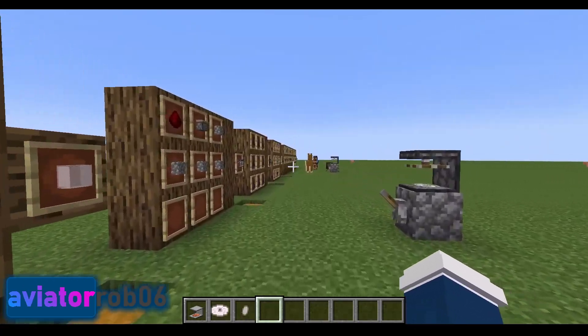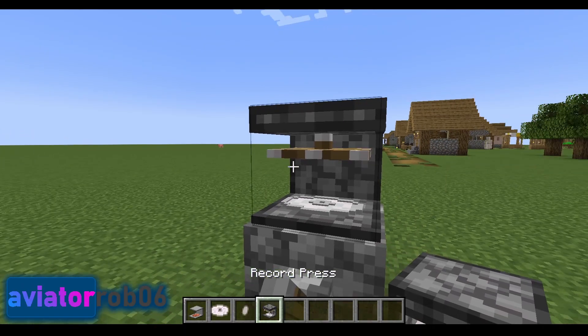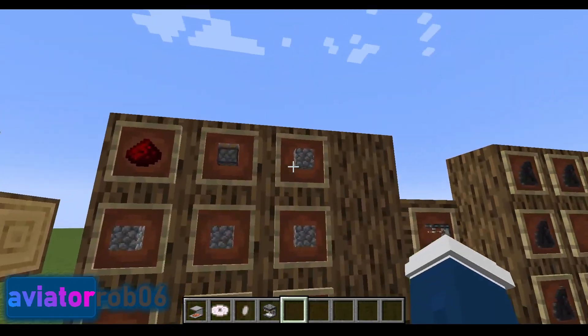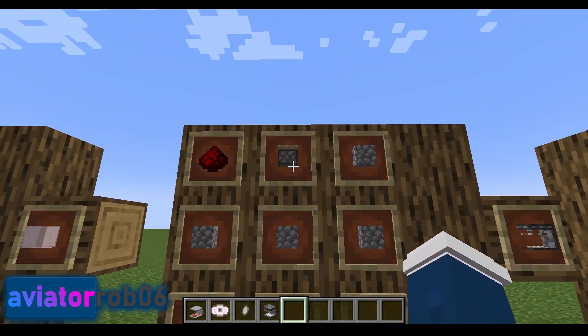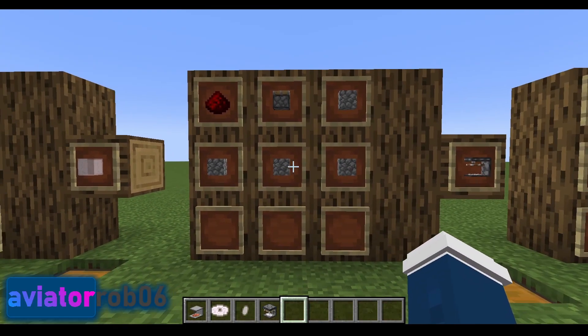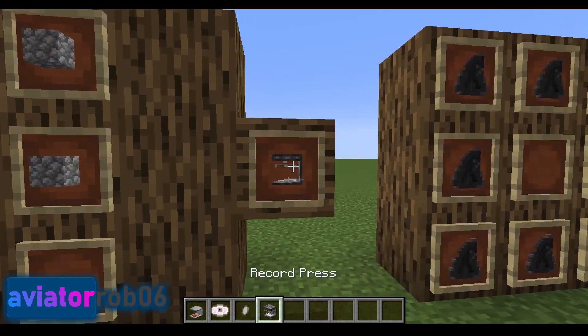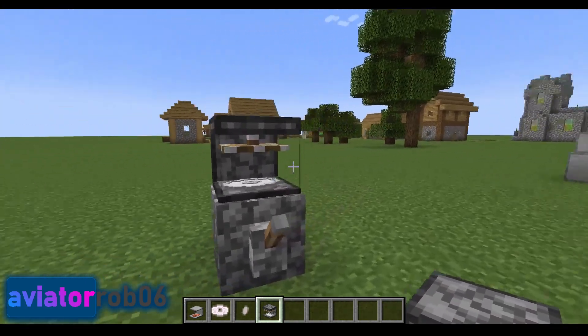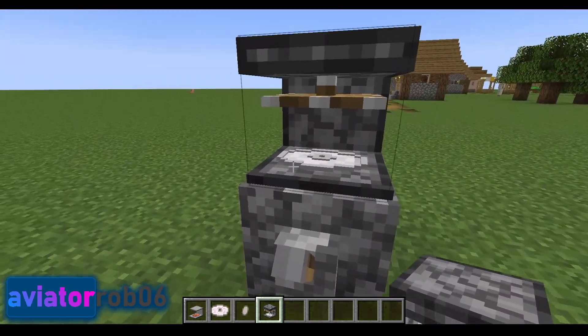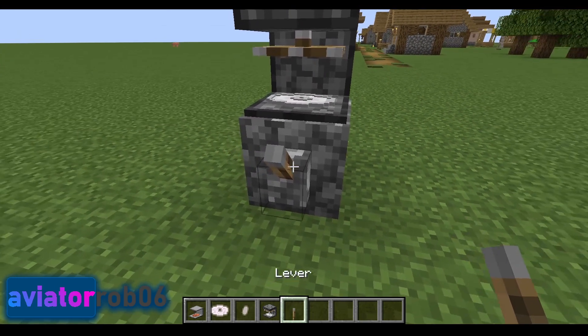The next thing we're going to want to do is make a record press. In order to make a record press, you will need four blocks of cobblestone, one regular piston, and one redstone dust. When you arrange them in your 3x3 crafting table as such, you will get one record press. The record press does require redstone input when you are ready to press items together in it — so in this example, we'll use a lever.